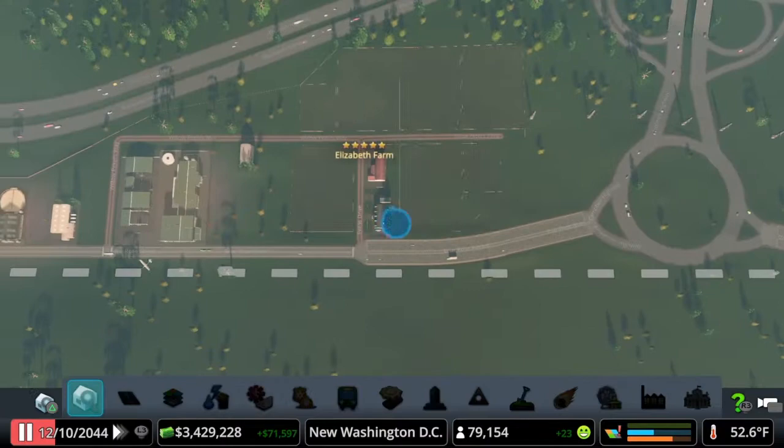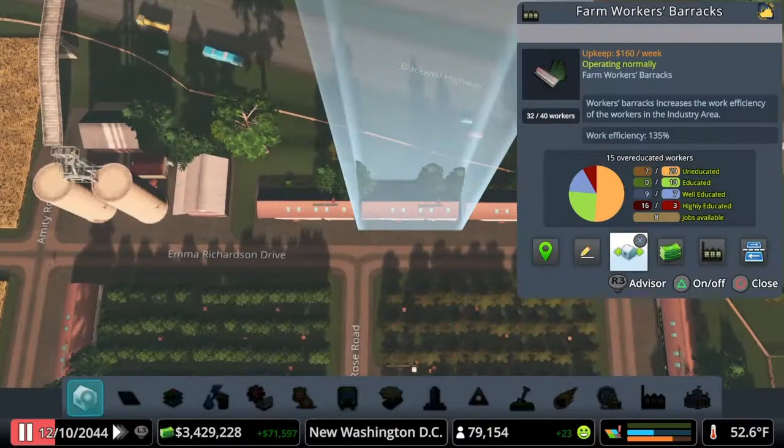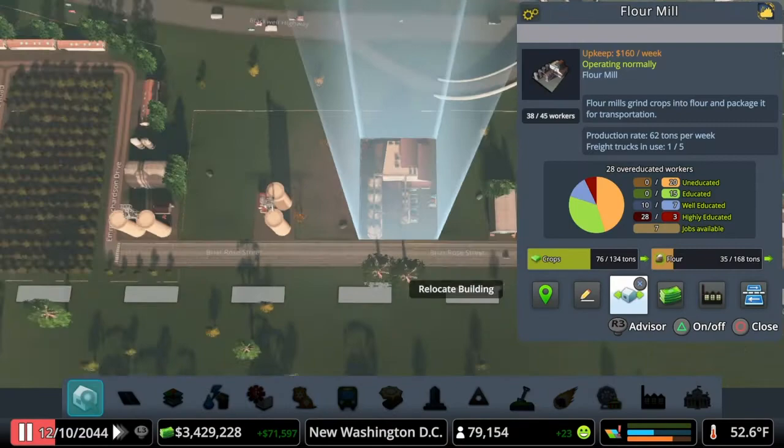Here is a small barn again just to connect the electricity. I added a little medical clinic because we have 40 workers in all of these barracks — a couple hundred people living up here full time — so there's a medical clinic, a couple parks, another large barn, and here is our flour mill. The flour mill does pollute so it's kind of away from everything.